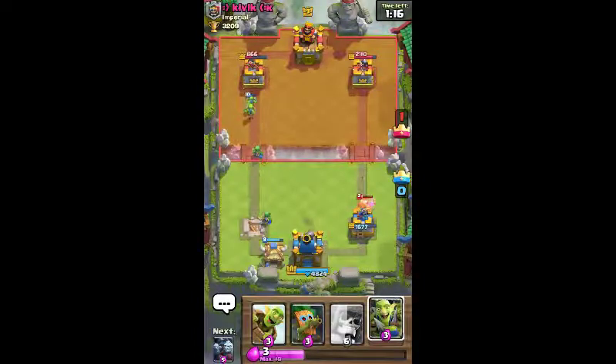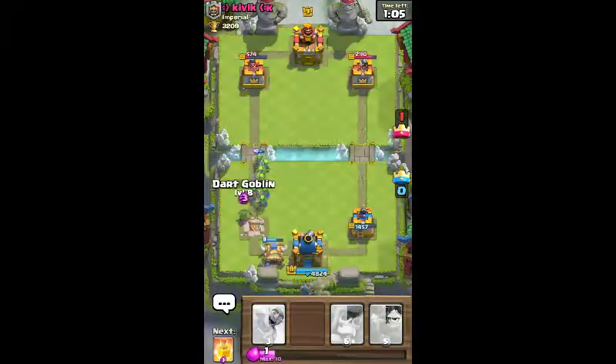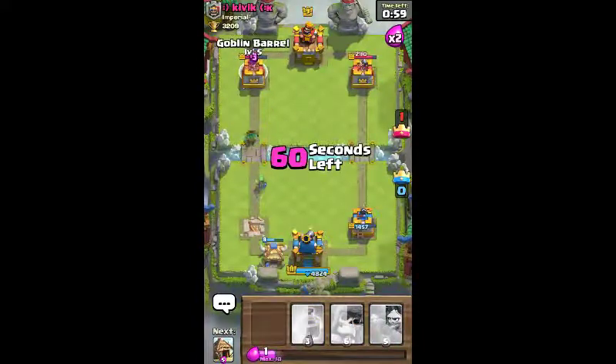Lumberjack will be taken down quickly by my king and princess tower hitting him. We're gonna throw the goblin gang down in front of these bats. Each bat gets taken out by one spirit goblin. He's using arrows.